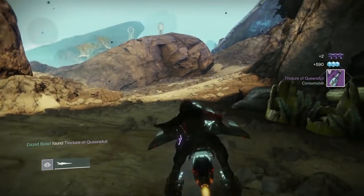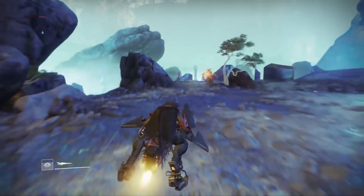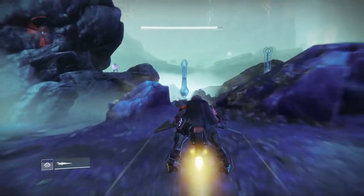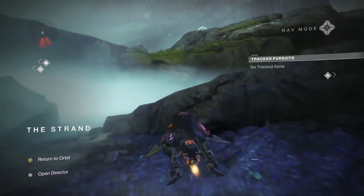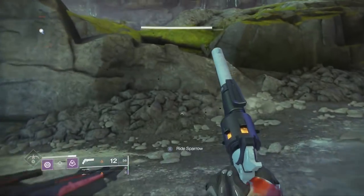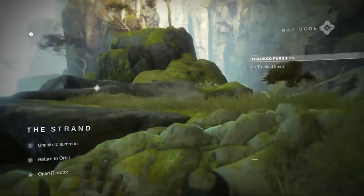As you can see in the video, I went to the Strand and had my three patrols and none of them were the pilgrimage that I needed. So I did the one where you have to clear the area, which to me is the fastest one there. And as soon as I did, I pulled my ghost out and boom — there was a pilgrimage patrol ready to do.